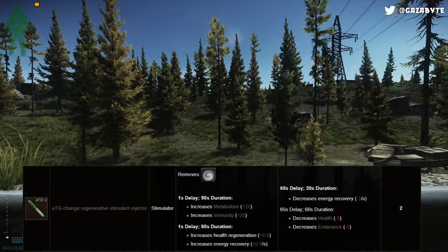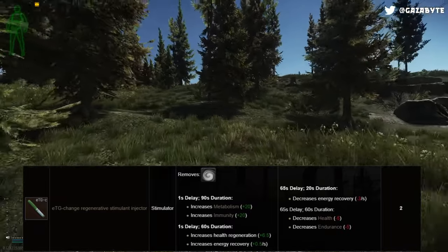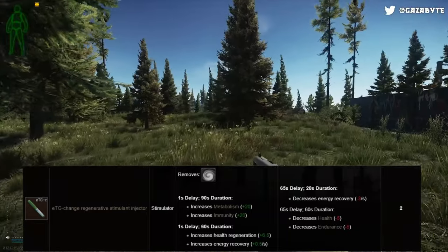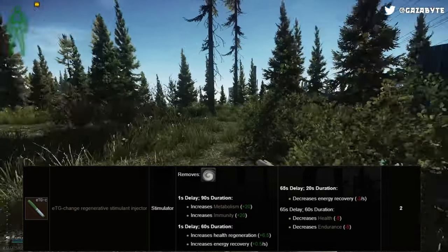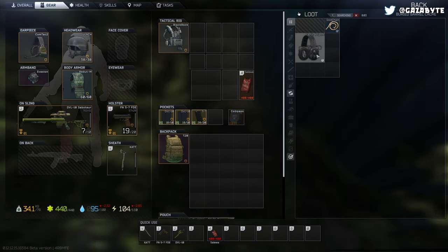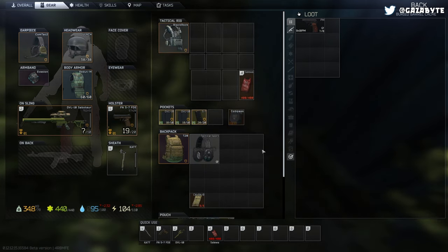Next up is the ETG-C, or Green Stim. This one increases metabolism and immunity skills by 20 for 90 seconds. It also increases health regeneration by 6.5 and energy recovery by 0.5 per second for 60 seconds. After 65 seconds, you lose that energy recovery and take an additional energy recovery penalty of minus 3 per second for 20 seconds, as well as a decrease in health and endurance skills by 5 for 60 seconds. The ETG is a very effective regen stim — the health regen is over 6 times that of the Propitol. Just make sure you've got plenty of food as your energy drains pretty quickly after taking it.